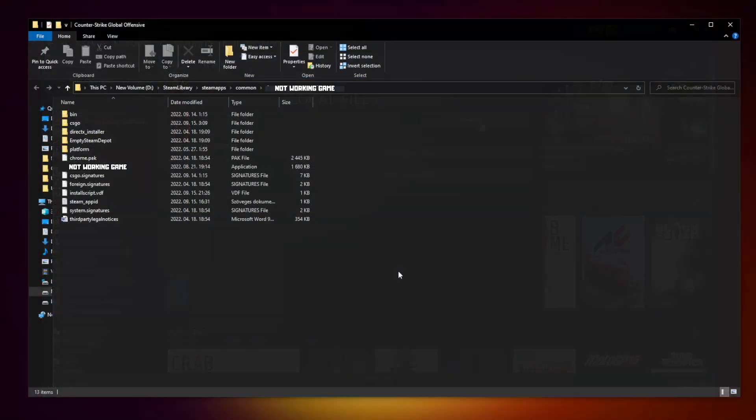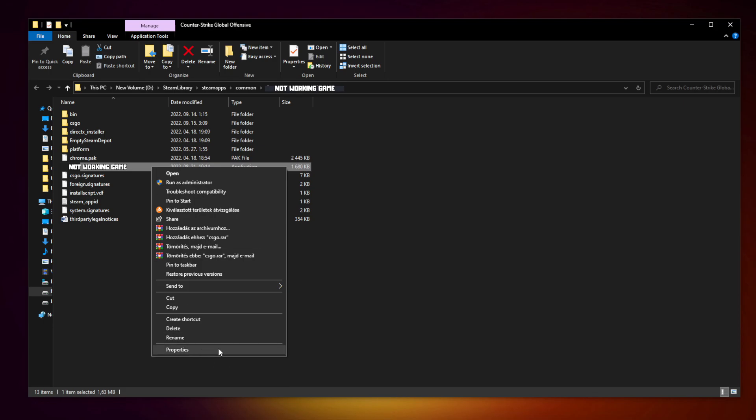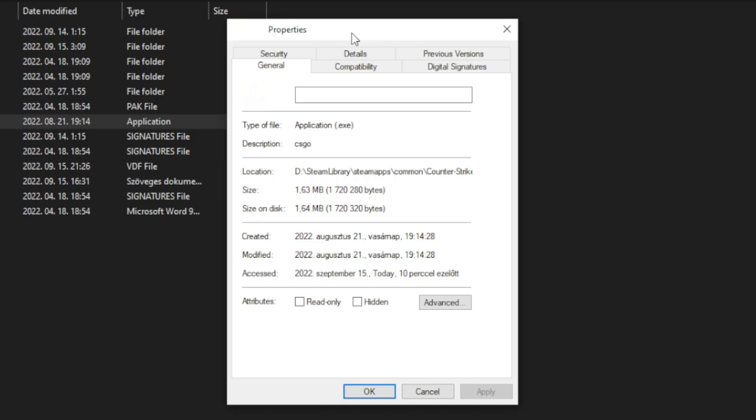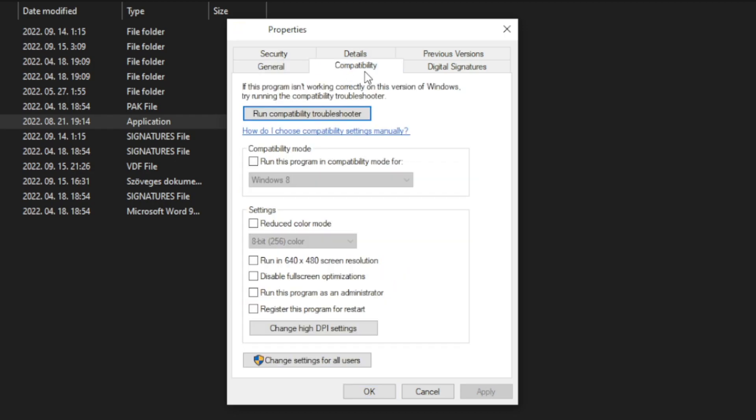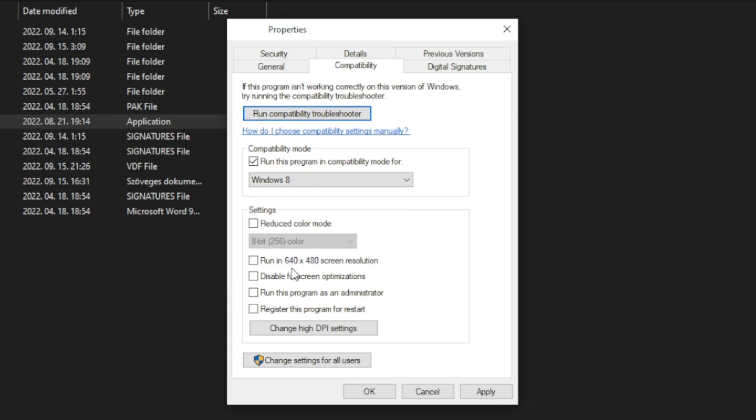Click browse. Right click not working game and click properties. Click compatibility. Check run this program in compatibility mode. Try Windows 7 and Windows 8. And check disable full screen optimizations. And run this program as an administrator.